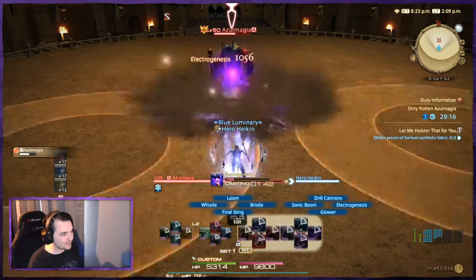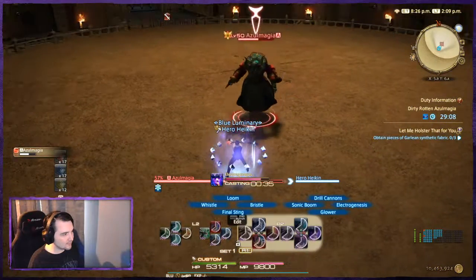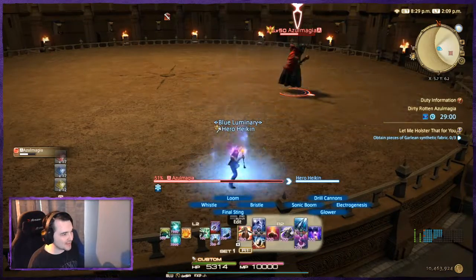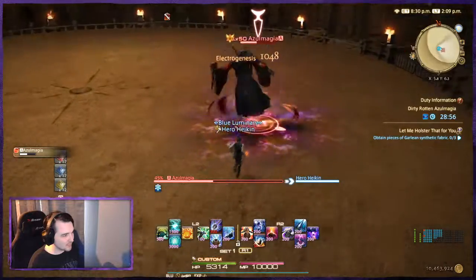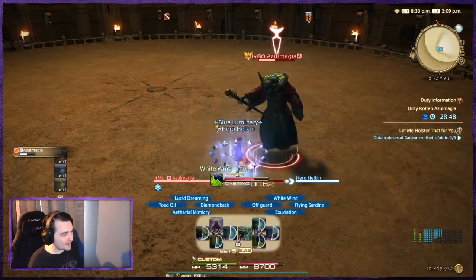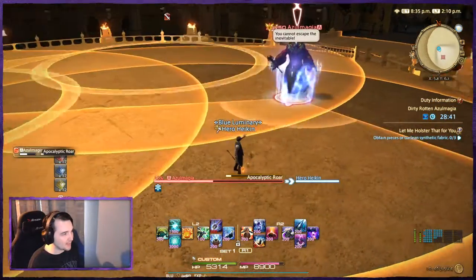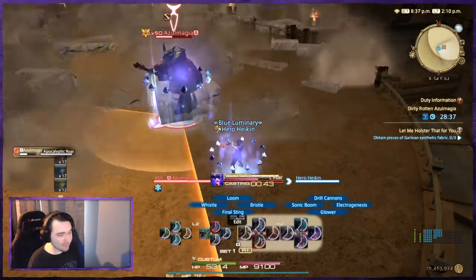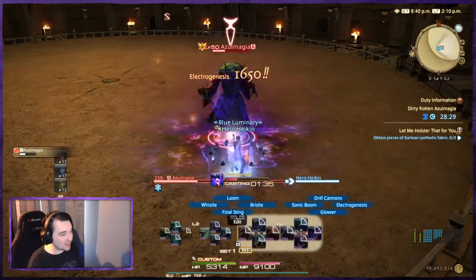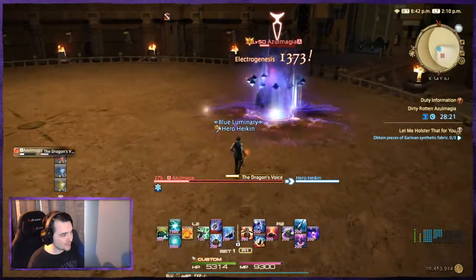Here we have Planecracker. I'm basically going to get through this as fast as I can. I got hit, so now I can use White Wind. If you find that the paralysis is too bad, Exuviation will get rid of any detrimental effects that have a bar under them — Exuviation is absolutely a great spell to bring into this. It's a spell that needs to be on your hotbar at all times. Ram's Voice, we go out, followed by Dragon's Voice, so we go in.